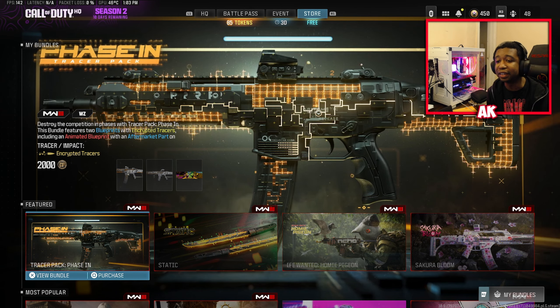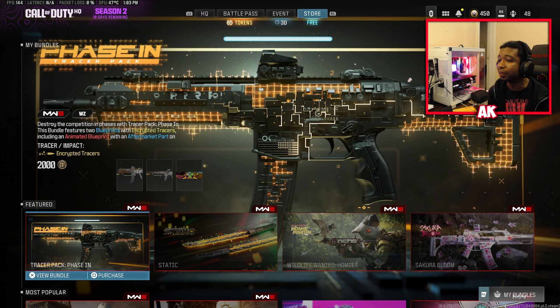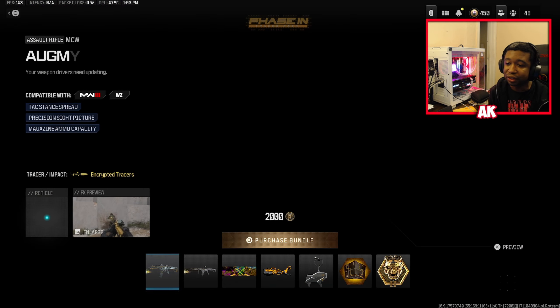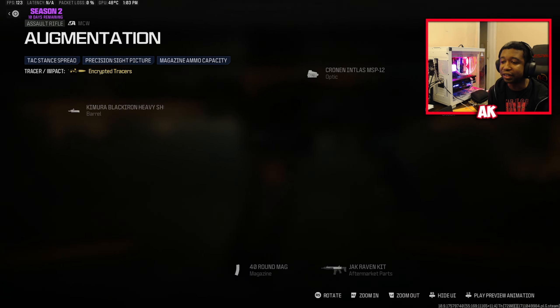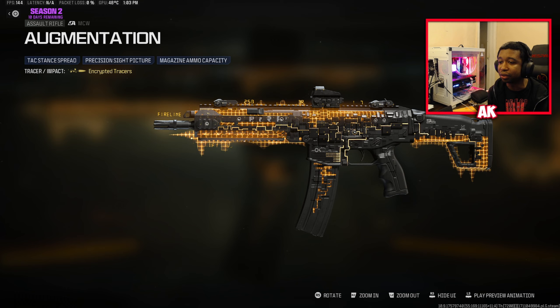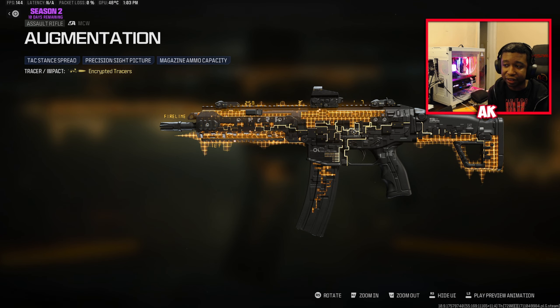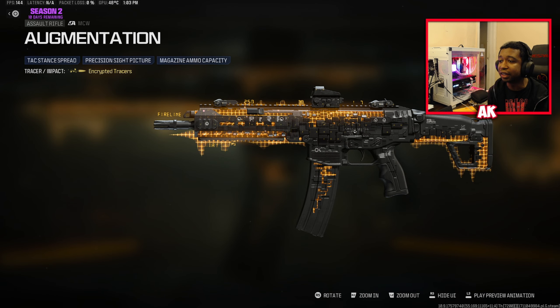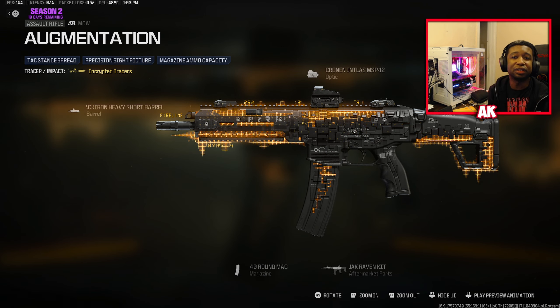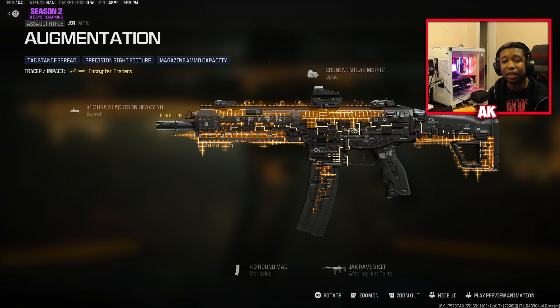Today we have the Tracer Pack Phase In. This is actually a pretty cool looking one — I was really excited for this one to drop. We got an animated blueprint with an aftermarket part on the MCW, so the class setup is kind of questionable in my honest opinion. The skin itself does look pretty nice and the attachments you get aren't half bad. If you guys are new to the channel, make sure you leave a like and subscribe — appreciate the support.